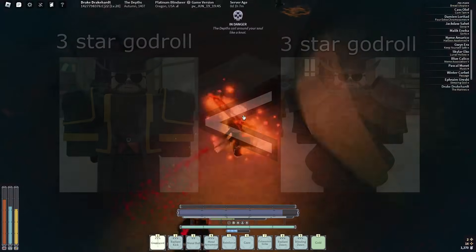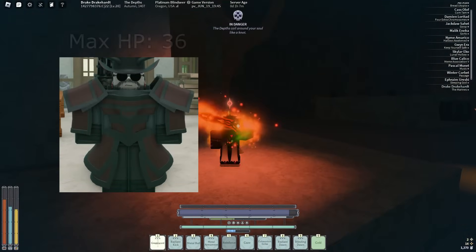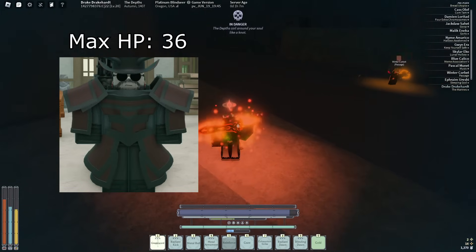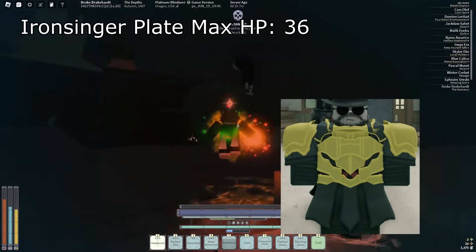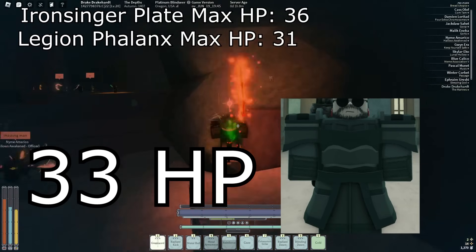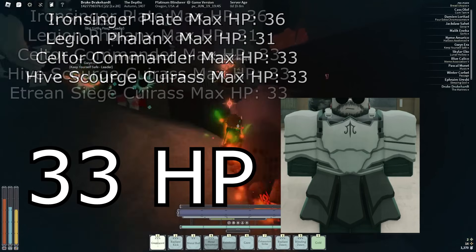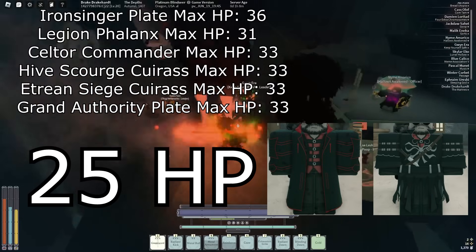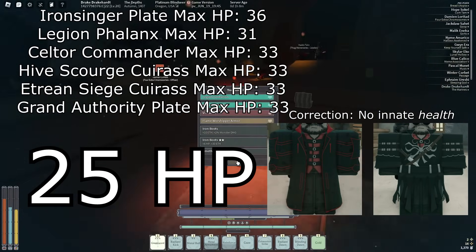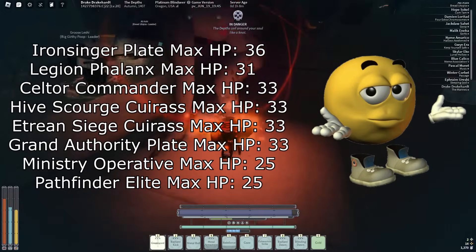So let's go into specific examples. What's the max amount of HP you can get on each of these things? We'll label Iron Singer as the max, getting 36 health — that's the max you can get on pretty much any Iron Singer with three stars, that'd be the god roll. The god rolls for the rest are: Legion Phalong's Plate having 31 HP with 2 innate posture, the Soldier Commander Plate having 33 health, the Hive Scourge Karius having 30 health with 2 posture, the Etrian Siege Karius having 33 health, the Grand Authority Plate having 33 health, and the Ministry Operative Cloak and Black Pathfinder Elite both having 25 health because they don't have innate stats.